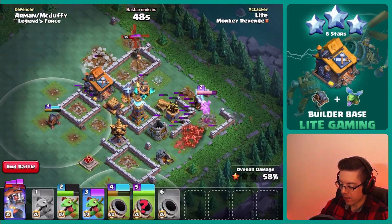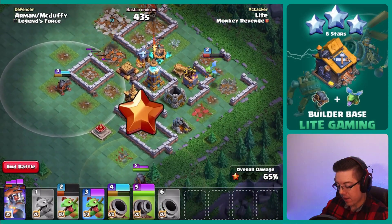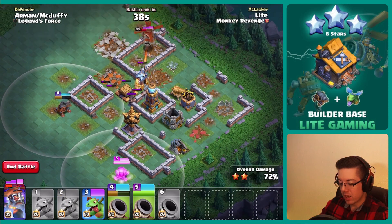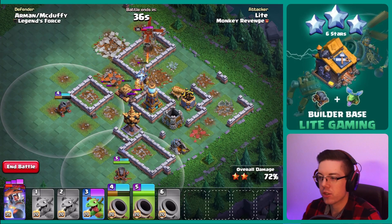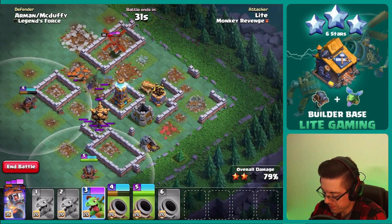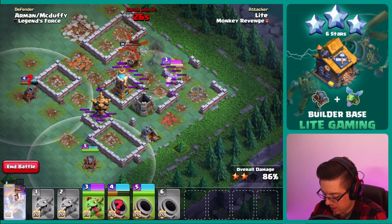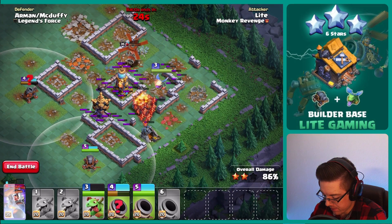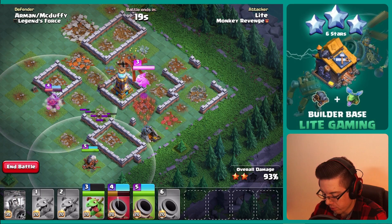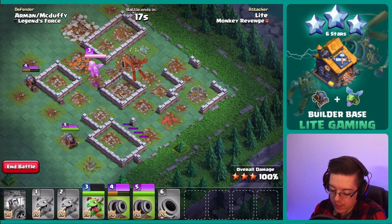We lose that cannon cart. I was kind of hoping to save that cannon cart, if I'm honest with you guys. Really hoping to save as many cannon carts as possible. We are pushing up in trophies, so we will be facing some tougher opponents with better bases. No worries at all. Can we at least have this baby dragon survive with decent health? Yes. So two cannon carts and one baby dragon - I can work with that.